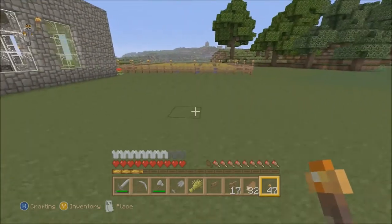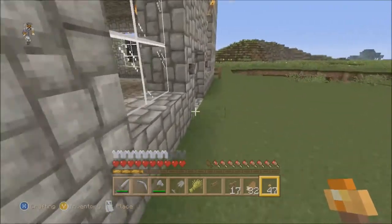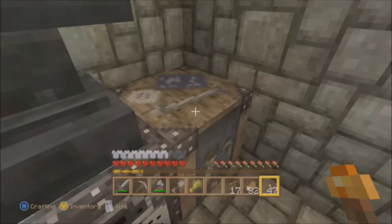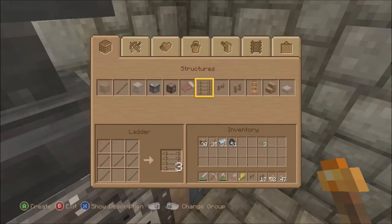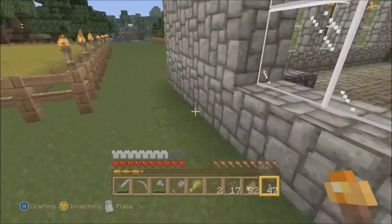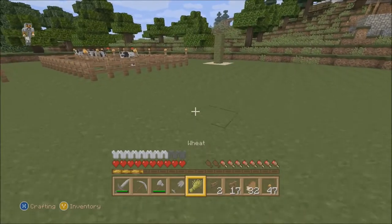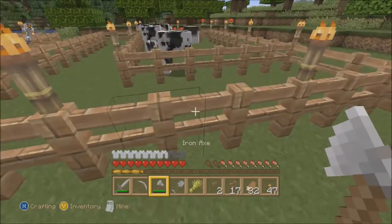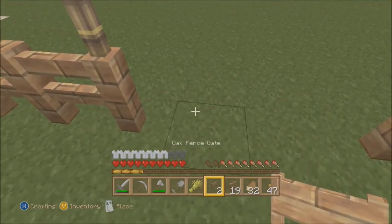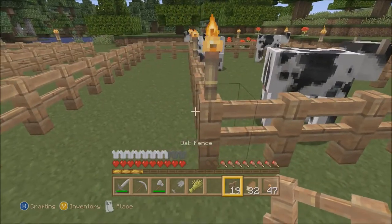Alright. We'll make another fence gate. There we go. Right here. Perfect. And there we go, head all the way over here. And we'll cut down the little area here which is supposed to have the fence gate. There we go. Perfect. Now we cut down the rest of this.